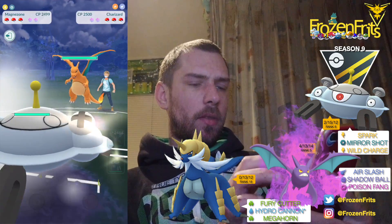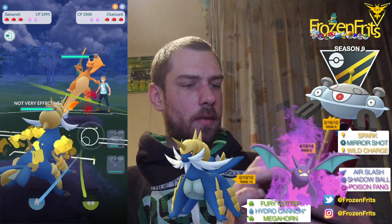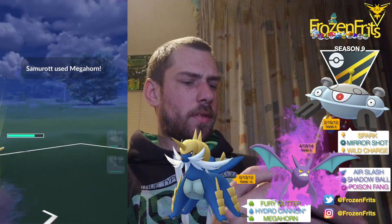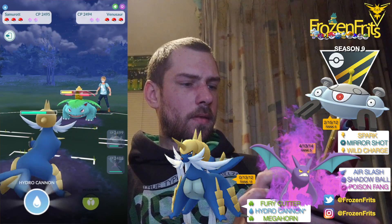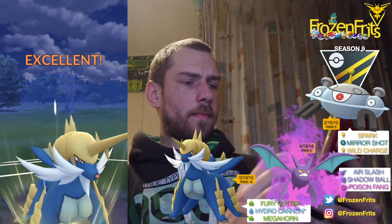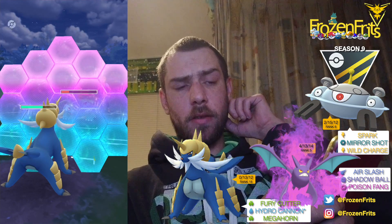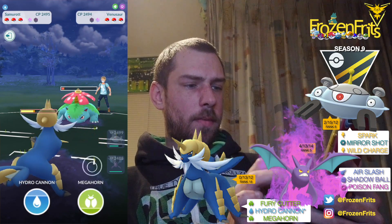We're starting off against a Charizard, so I'm going to switch into my Samurott. He comes in with Venusaur, so we're going for this Megahorn — okay it was buggy, did I get all the bubbles? Yes, I think so. Nice, he let that go. I'm going to take off a Hydro Cannon — he shields that. Then I'm going to shield this because he got the Charizard, so it's good to keep this. Can we farm it down?